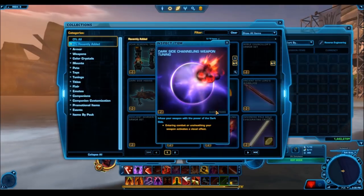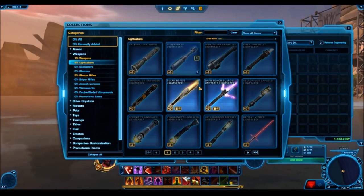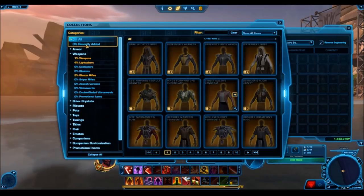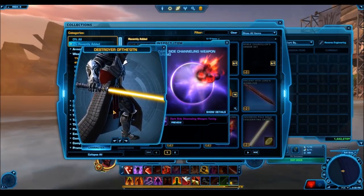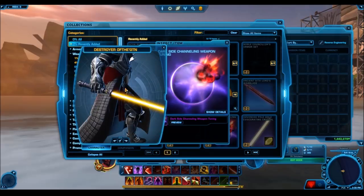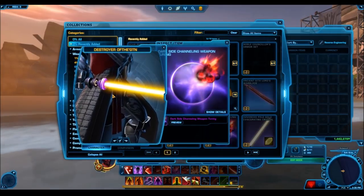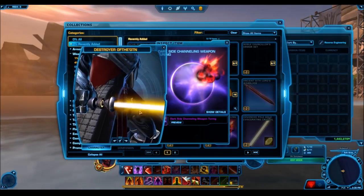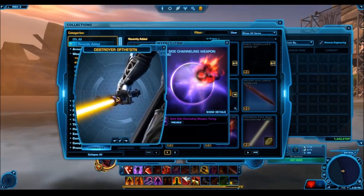We also have the Dark Side Channeling Weapon Tuning. I'll preview it on a saber without any visual effect so you can see the exclusive Dark Side effect. Checking it out, it's a little bit underwhelming — it kind of just looks like a black cloud of smoke. We can see if this changes with your crystal color, but I think the overall effect is underwhelming. It's very similar to the Dark Side Attuned Weapon Tuning and the Light Side Attuned Weapon Tuning, where the main effect is just a puff of colored smoke coming out of the hilt of your saber — nothing else big going on with it. It's kind of like a reskinned weapon tuning. The name was really cool and I was expecting something great, but it was a little disappointing.